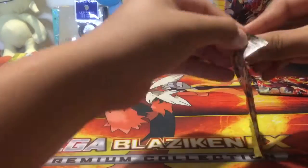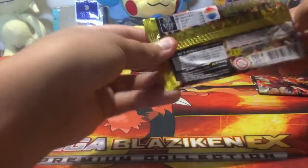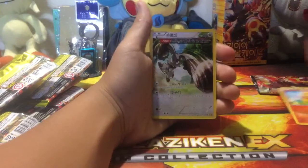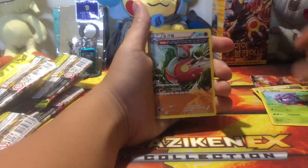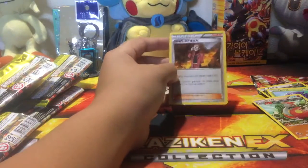Two packs left, then I'll be doing two more parts to this video. Hope you guys can leave some comments on what I did good and bad so I can improve next time. We've got a Torchic, a Bunnelby, a Tangela, an Ancient Trait Machamp, and an Archie — that's Archie, right?